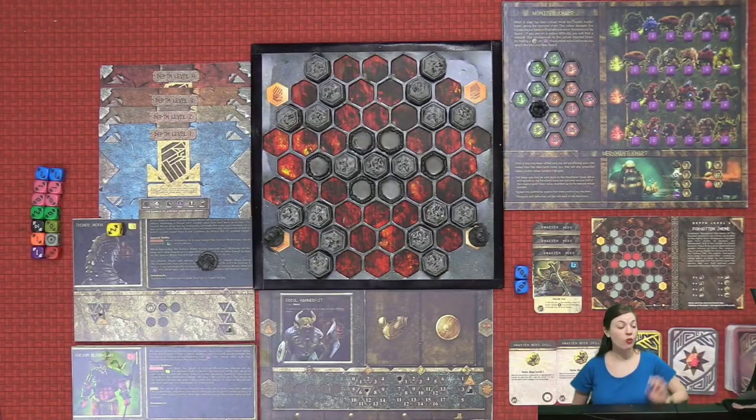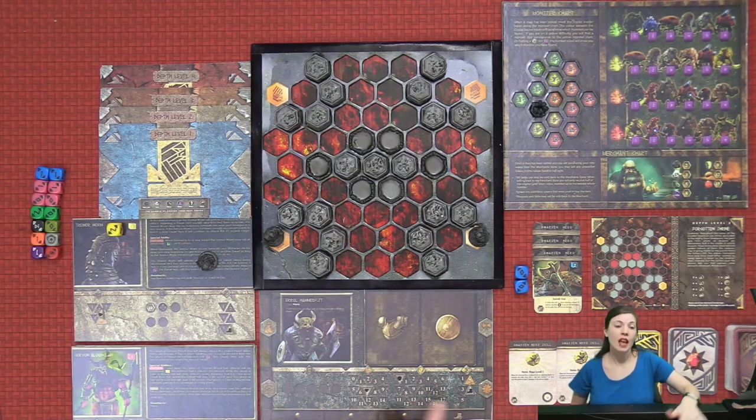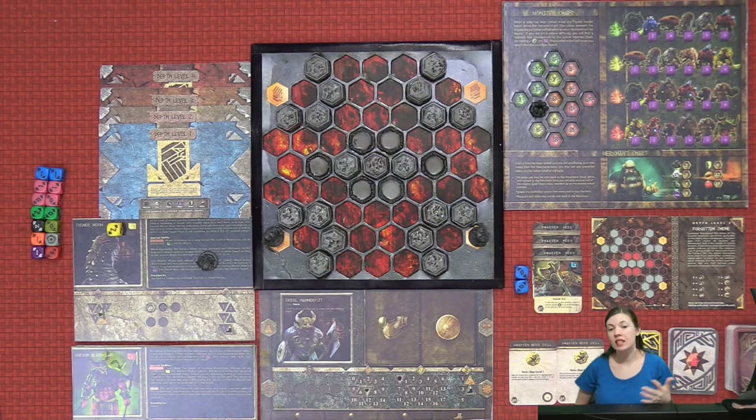At the start of each game, pick one of the four Dwarf wards to play as — each one has different movement and health values. Throughout the game, you'll be able to purchase weapons to mine and attack, shields and armor to defend yourself, and skills and items to help you as you search for the map.